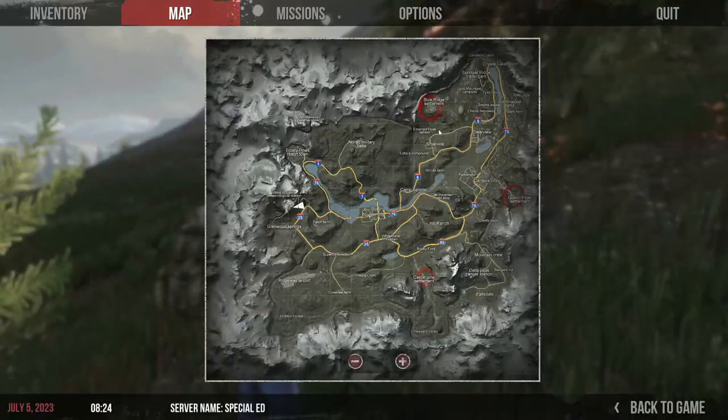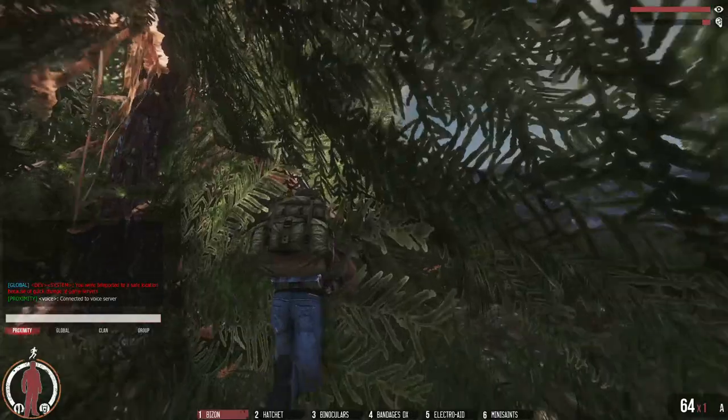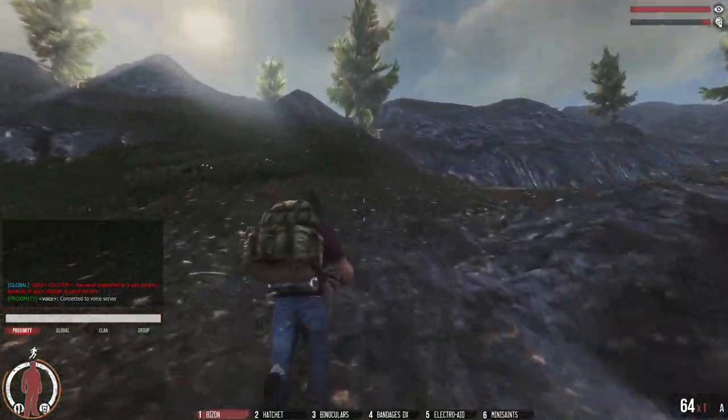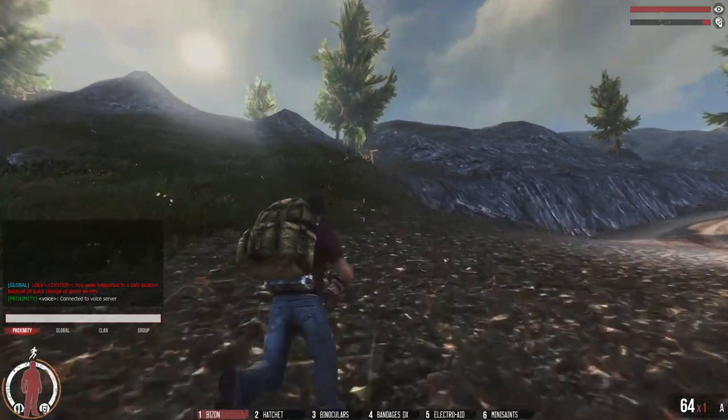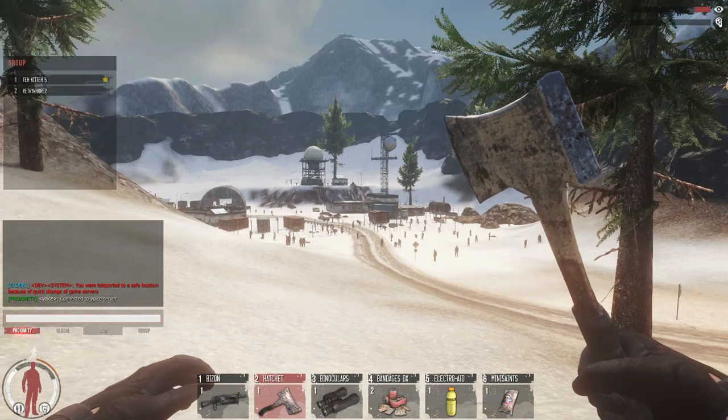Hey guys, this is RetriHaw and we are at the West Boulder Meteorological Station quick spawn point. It's just down here on the road. What you want to do is face up towards this tree and start running uphill. I'll fast forward this bit because it takes a little bit of time to run up the hill.